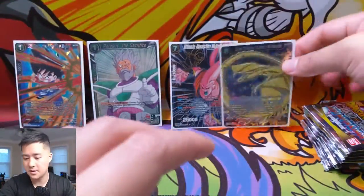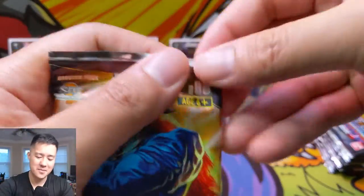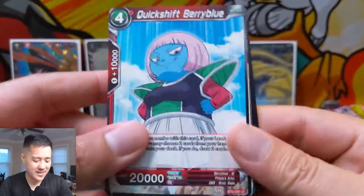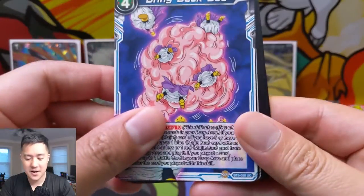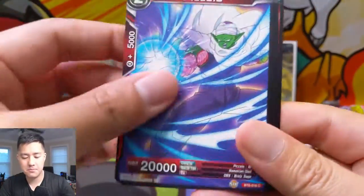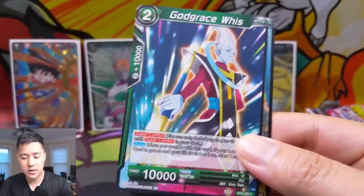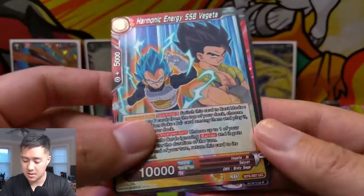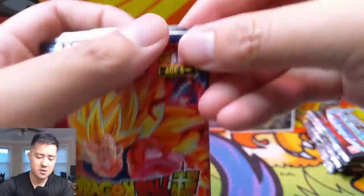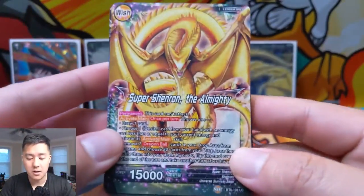Shenron himself! The show is called Dragon Ball — Dragon Ball Z, Super, GT — but the actual dragon, he's like the least-seen character. Bring back Buu! Let's see: Spirit Sword, very cool; Hercule Preemptive Strike; Piccolo; Master Roshi; The Buddha Waste; Harmonic Energy SSB — that's an uncommon — and then a regular rare, Commander Red. This set is pretty generous with SRs — I feel like I get more SRs than rares, which I like.